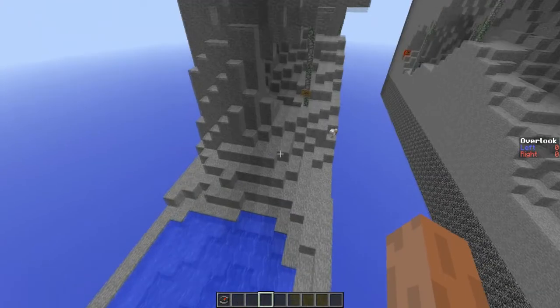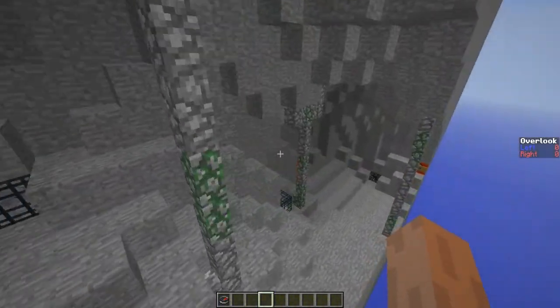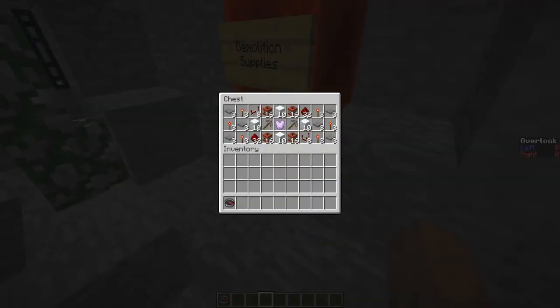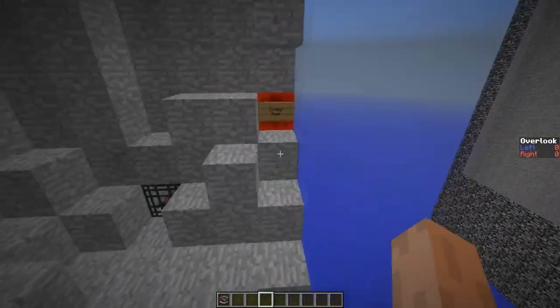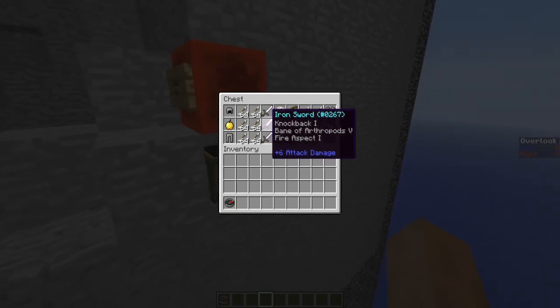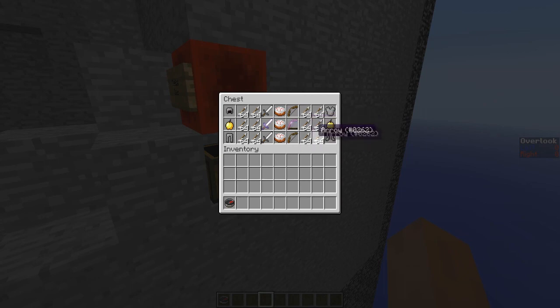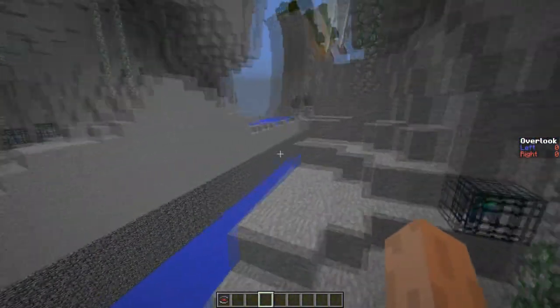However if teams choose to go down, they will be rewarded if they can get past a varied amount of mob spawners. There are demolition supplies available with a blast protection chest plate, so teams can be looking to set up cannons. There's also combat gear - a Knockback 1, Bane of Arthropods, Fire Aspect 1 sword, as well as a Punch 1 Power 1 bow.